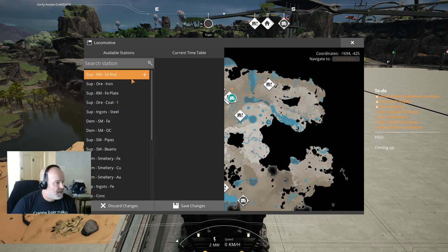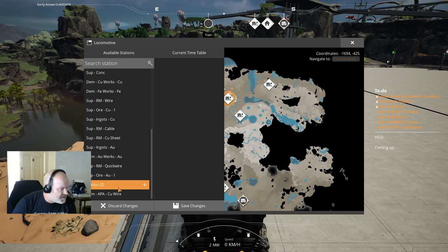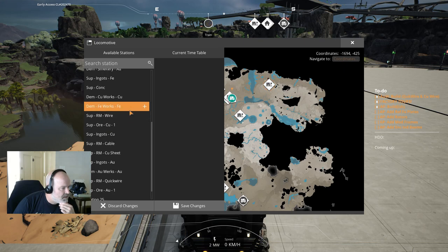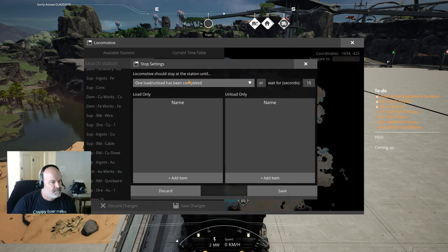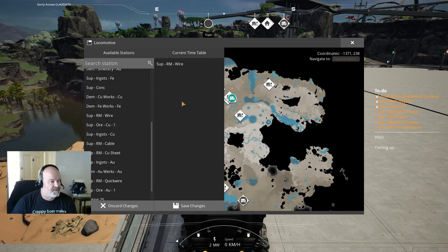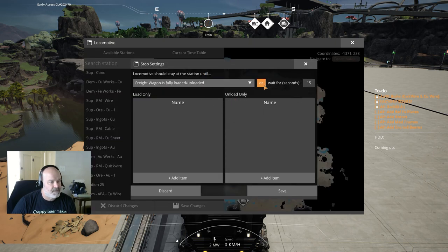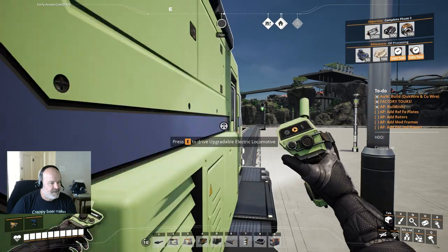Let's get this guy a timetable. Supply raw materials - iron plates. It should be way down here. Quick wire, copper wire - there it is, wire. This could have probably been a two-car system honestly, but it's already a four-car system so we're just going to leave it. Then you're going to drop it off right here until you're unloaded, then go get more. That train is going to take off - it's moving, which means I did a decent job of figuring out where everything needs to be.